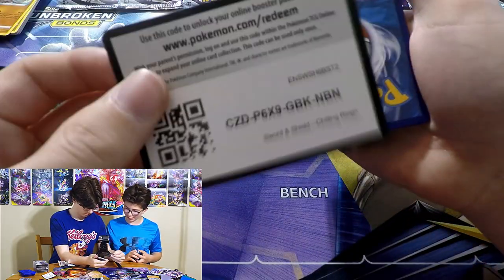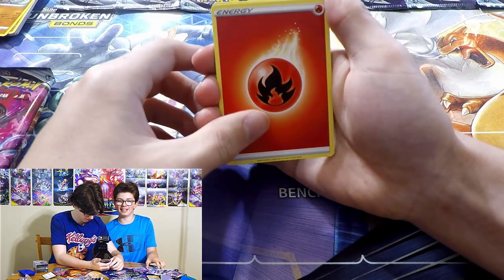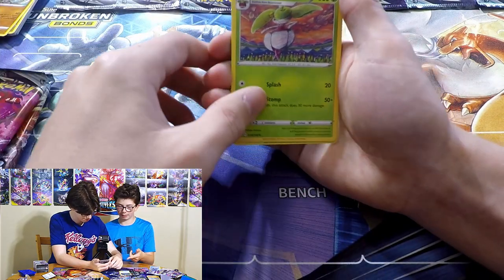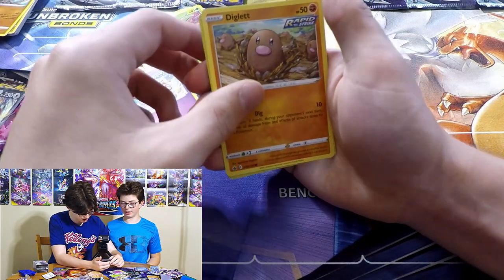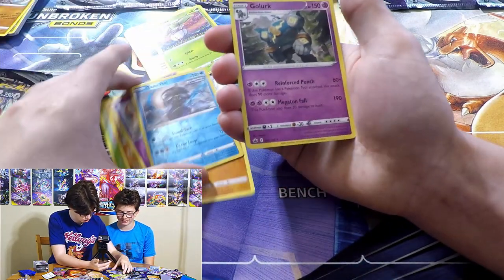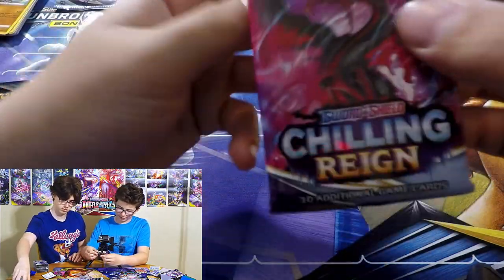Don't forget guys, we do have three packs at the end. Opening the Moltres pack. Flannery, Old Cemetery - do you have to put it on my Blissey? Steenee, Snorunt, Sweets, Kubfu, Inkay, Inkay, Diglett, Tapu Fini. I feel like Tapu Fini would be good for me. And Golurk - not bad. Tapu Fini I think I'm gonna use.